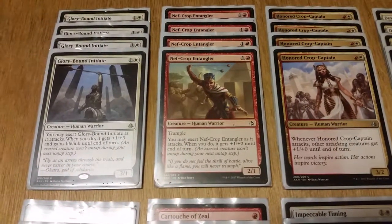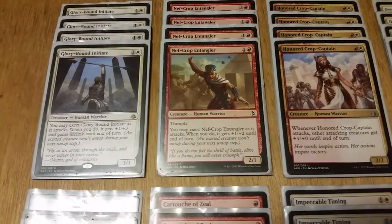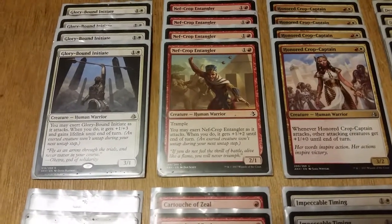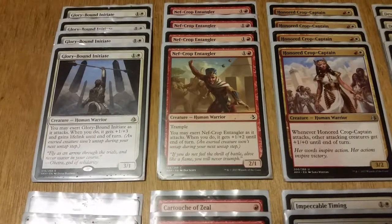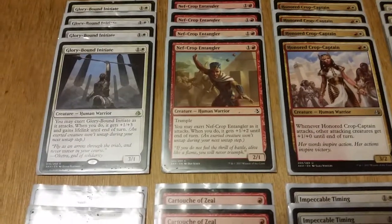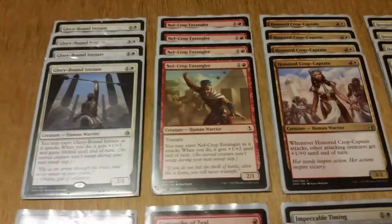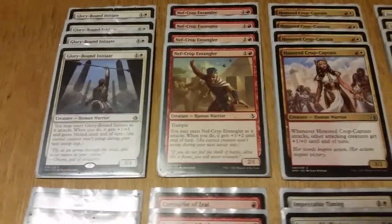Next we have Nef-Crop Entangler — one red, one white for a 2/1 with trample. You may exert Nef-Crop Entangler as it attacks; when you do, it gets +1/+2 until end of turn, making it a 3/3 with trample. Not as good as Glory Bound, but it's a good sub-in if you don't draw into him.